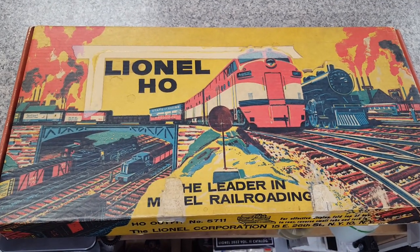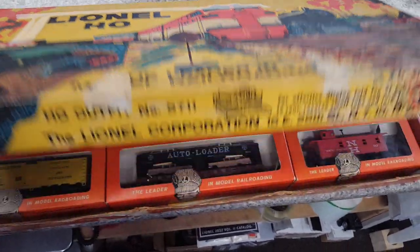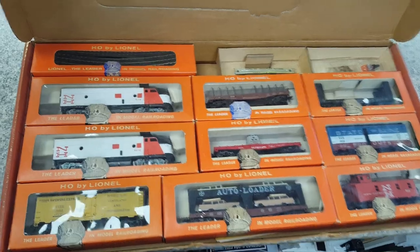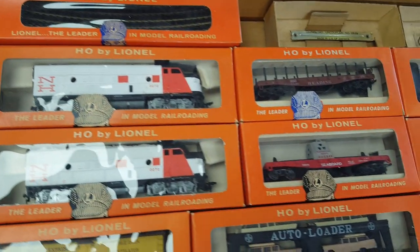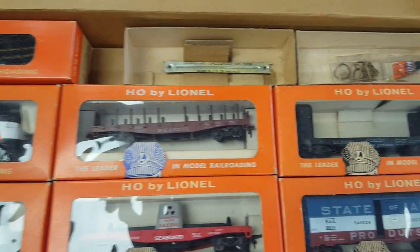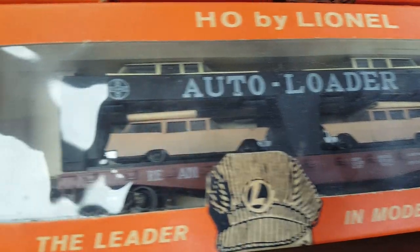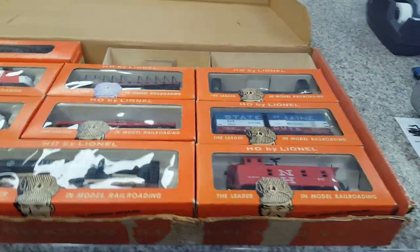Hey, look at this — here's another nice HO set. This is a Lionel. We're thinking mid-50s to mid-60s, somewhere in there. Unfortunately, Richie just informed me it was already sold — but he gets stuff like this in quite often. It's normally available, for a short time, but he moves his stock out pretty quick. The box is even pretty nice. The new home for this one is going to be up in New York somewhere.